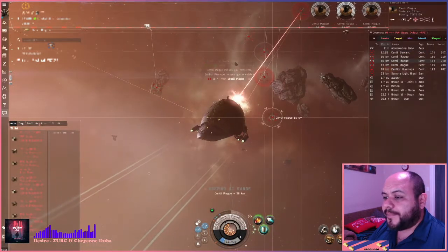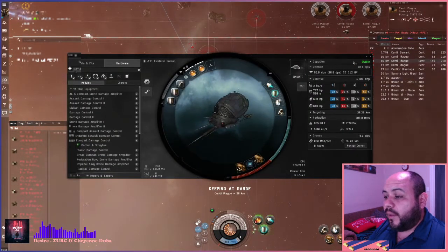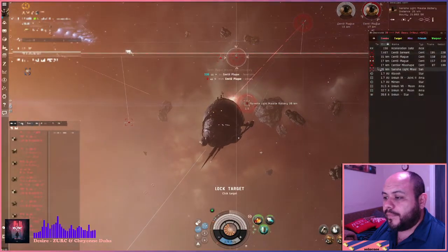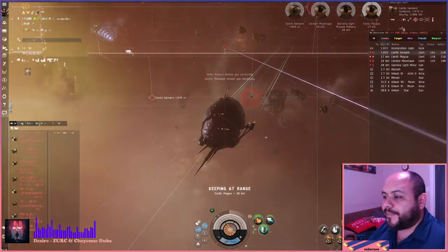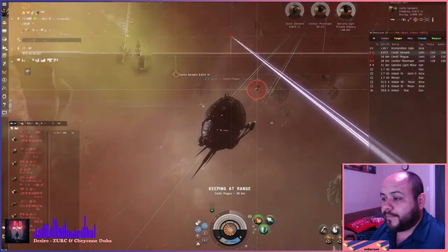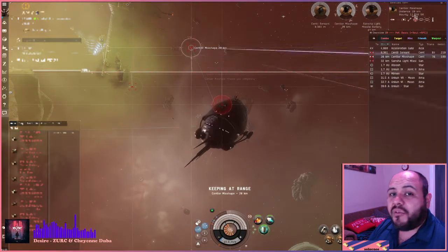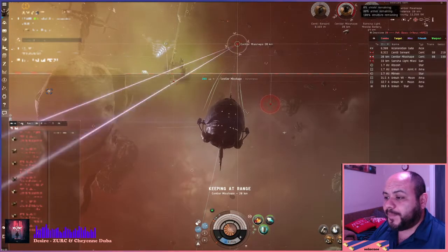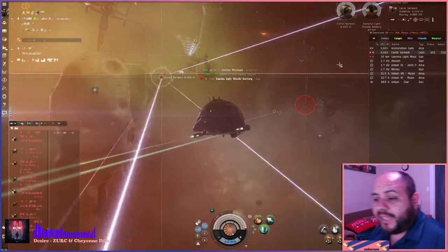We're going to keep range at 20. Let's check — cap stable, we can keep a repper all day. Keep range from that at 20. For those new players that didn't know: if you set your default keep-range, it's going to remember that with each hull, so I can jump into another ship and set a completely different keep-range, because not every scenario is going to require the same thing per ship or fit.